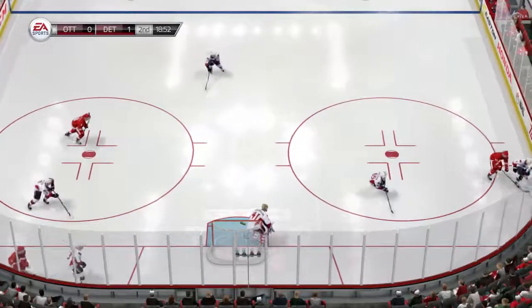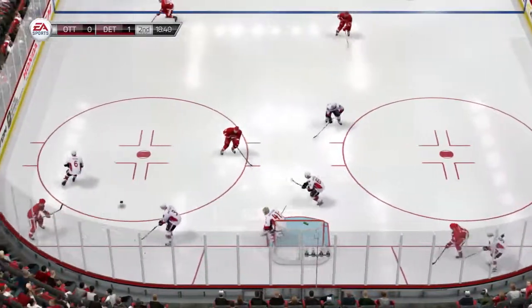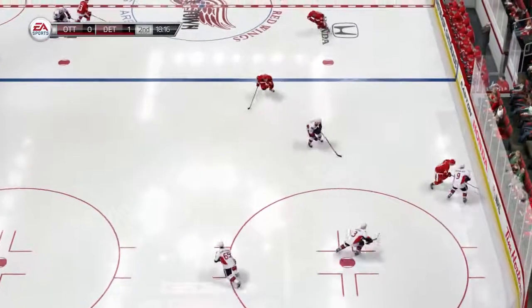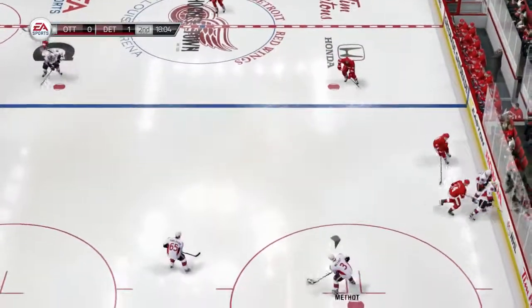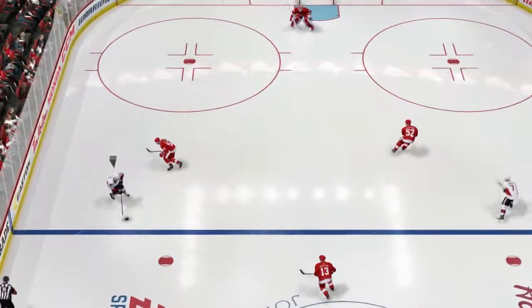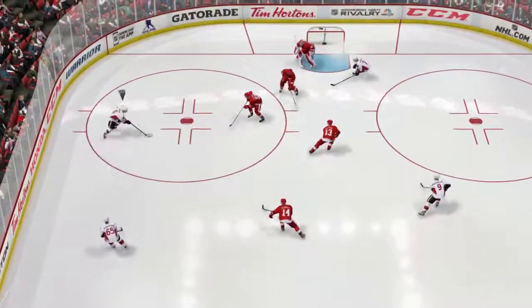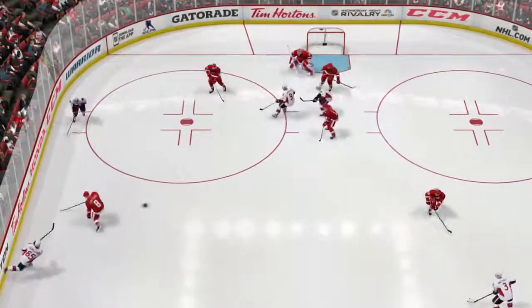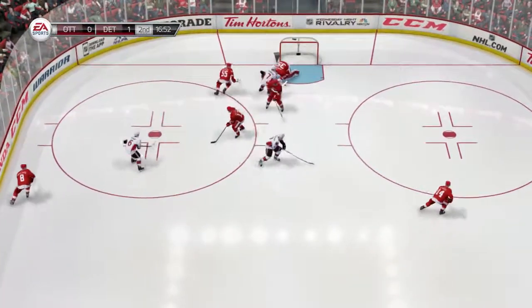Picks it up in his own end. Grabbed out of the corner by Datsyuk. Wide of the net — a close call there. You keep going to that area, you're going to get lots of those chances. Unfortunately, he missed the net. That one comes right on his stick. Pointed to Carlson. Wonderful save on the redirect.